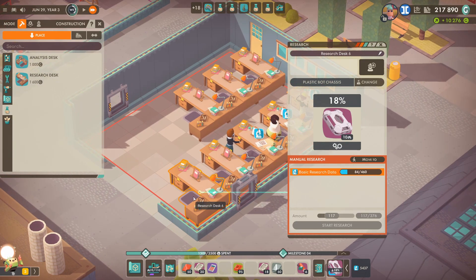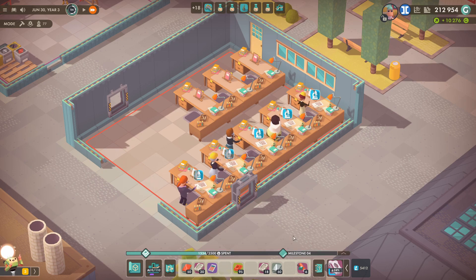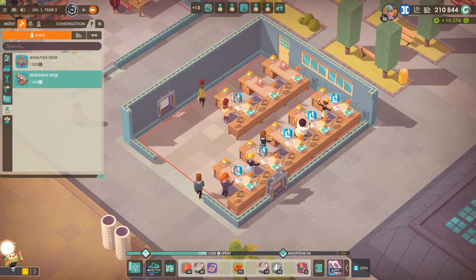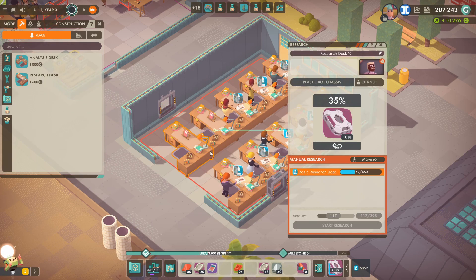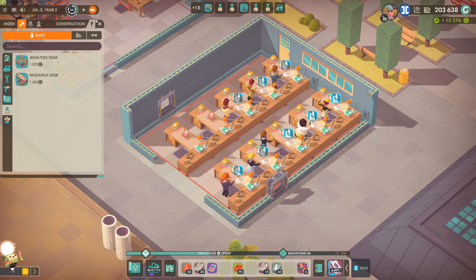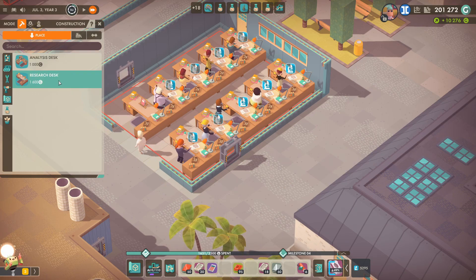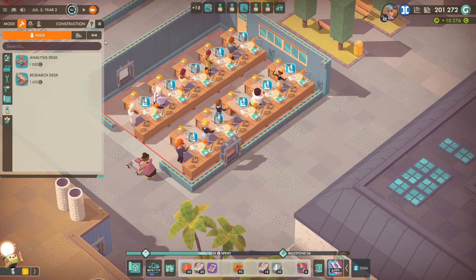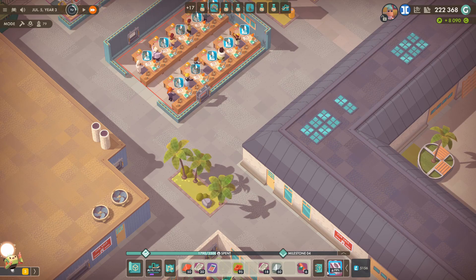Let's hire someone on all of these — should smash out that research fairly quickly. You know what, I'm actually going to put a couple more research desks down since we've got loads of money. And that's going to be our research room for now. Obviously when we unlock the upgraded analysis desks and research desks, we'll probably move it to a different building and these could just be used to make conveyor belts. They're researching away — this should be done really quickly.